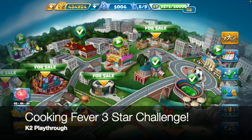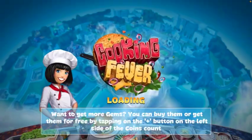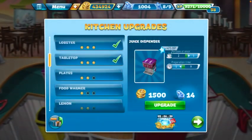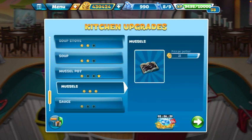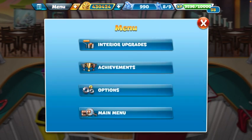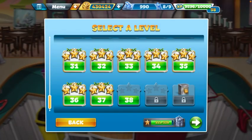Hey everybody, what is going on? It is K2 Playthrough here coming at you with the Cooking Fever three-star challenge on the Seafood Bistro. We're gonna make one kitchen upgrade — I didn't realize I had my lobsters and my octopus all the way up to level three but not the mussels, so we're gonna go ahead and jump into that. Also have our desserts on standby. Let's go ahead and jump into level 38.